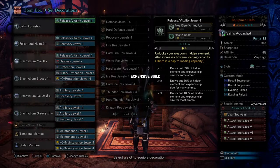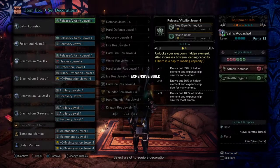Awakened Abilities: Vaal Soul Vein Essence — Attack 5, Attack 5, Attack 6, Attack 5. Custom Mods are Recoil Suppressor x2 and Evade and Reload x2. Augmentations: Attack Increase 1, Health Regen 1.